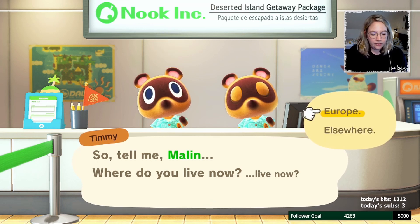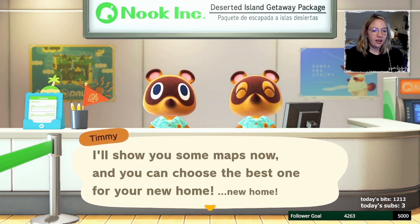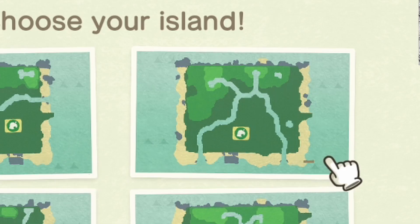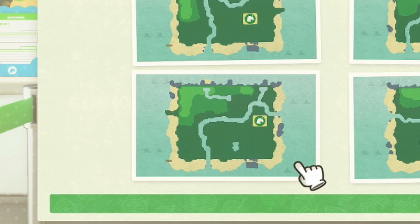I do live in Europe. I'll show you some maps now and you can choose the best one for your new home. Hmm — I think those two I might not want to do because the pier is very small. I would actually like this one. There's two things that kind of annoy me on this one: the peninsula seems to be a skinny one again, and the resident services is pretty much the same as my current one, just off to the right.